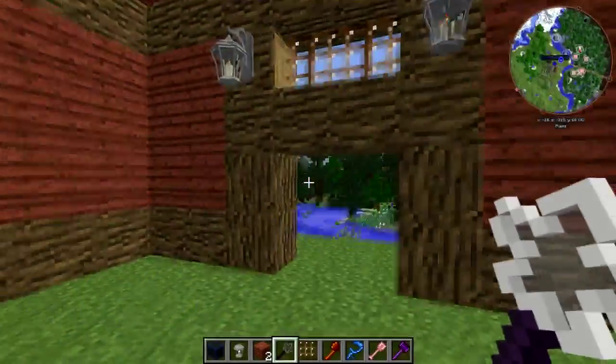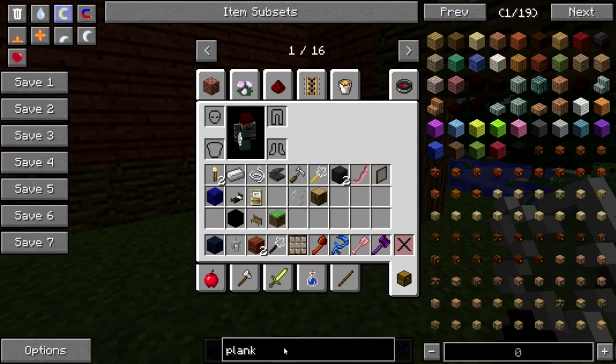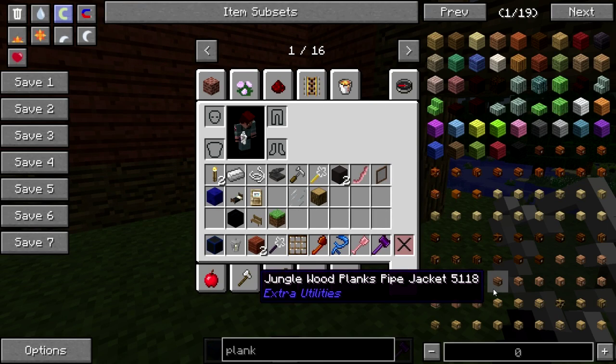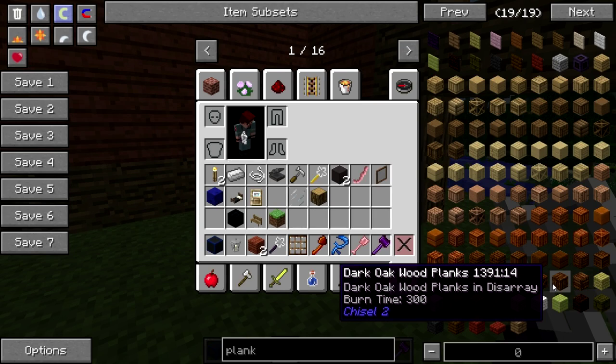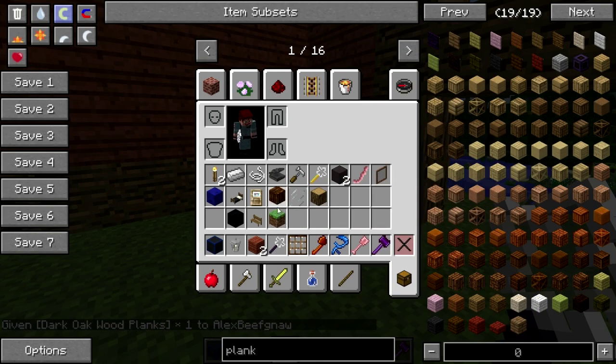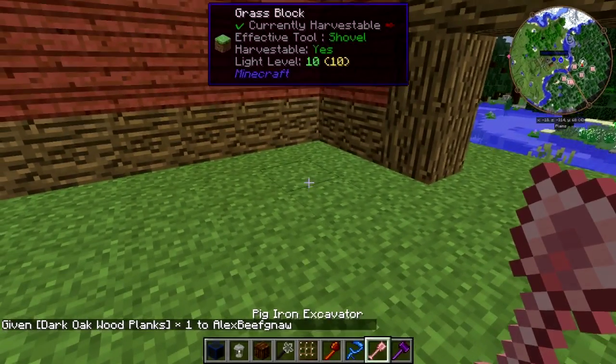There's the beginning of a general store. I'm going to put a floor in. Let's maybe do a chisel floor — dark oak planks in disarray. I like that.